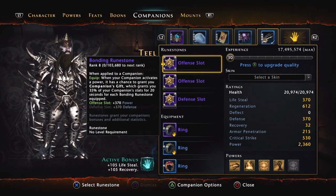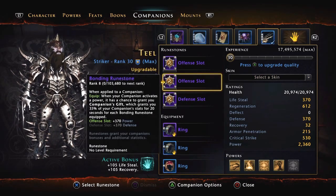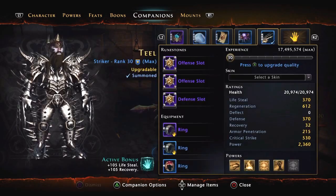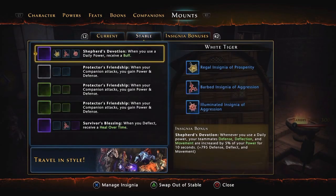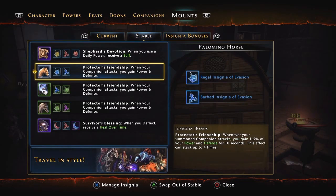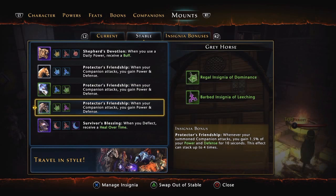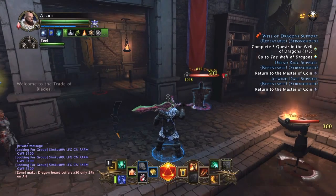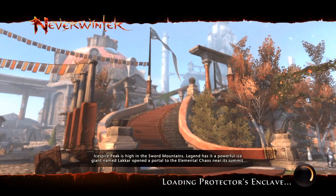So whatever stats you have on your companion, you're going to receive 35 percent of them — giving you a nice damage increase or whatever stat you need. Here are the different mounts you can get. They've got Protector's Friendship mounts, and they give you a bonus where when your companion attacks you gain power and defense.